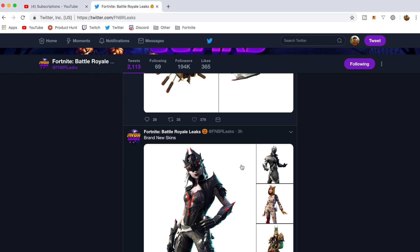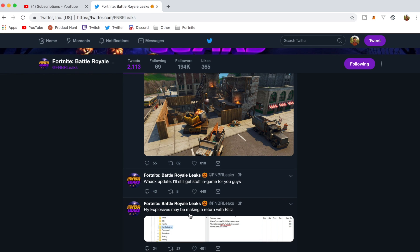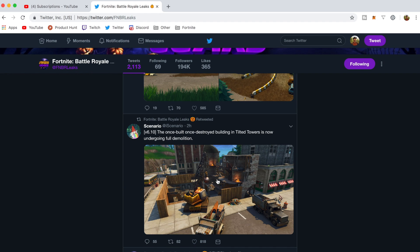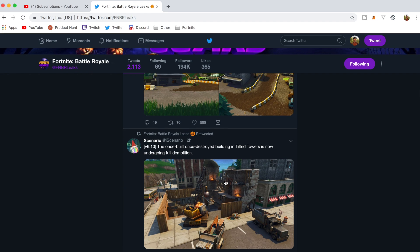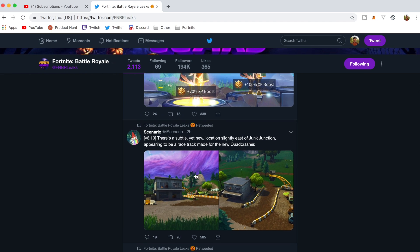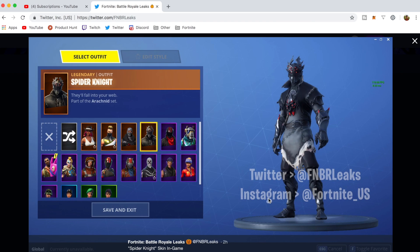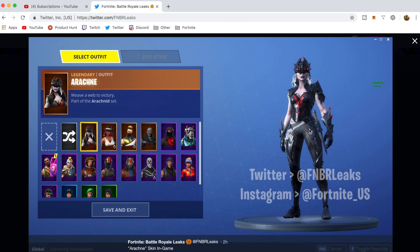It looks like Port-a-Fortress has been disabled. Here are some more renders of the leaked skins and items. The Fly Explosives and Blitz playlists should be returning soon. The building in Tilted Towers is still undergoing demolition or construction. There's a new location on the east side of Junk Junction that looks to be related to the Quad Crashers, with some ATV racing or something like that. Here are some full renders of the skins — Spider Knight, Arachne, this skin is so good.